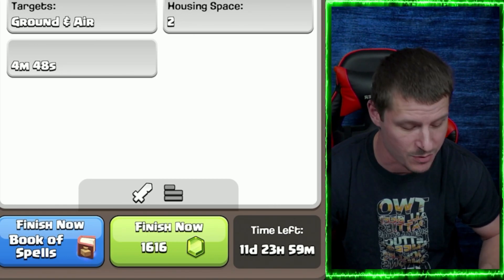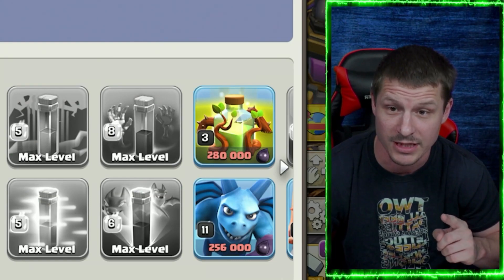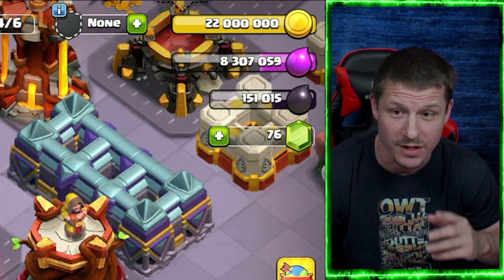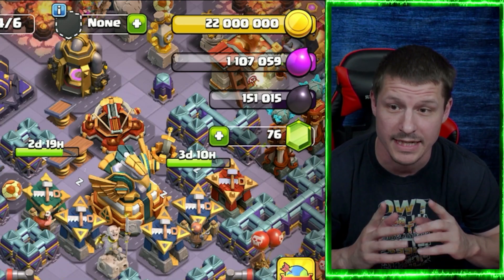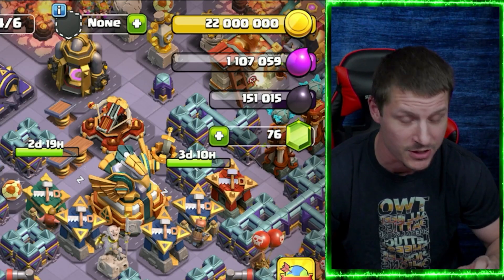Now I've got to use the Book of Spells — finish that off so I can collect the Book of Spells in the clan games. Real quick, I need to use the Elixir I have left over and do one wall. Before I collect the clan games rewards, I have to use this gold right over here on a Builder Hut.